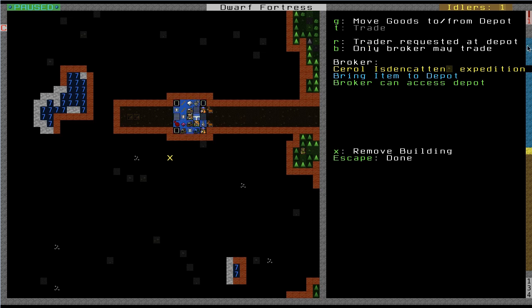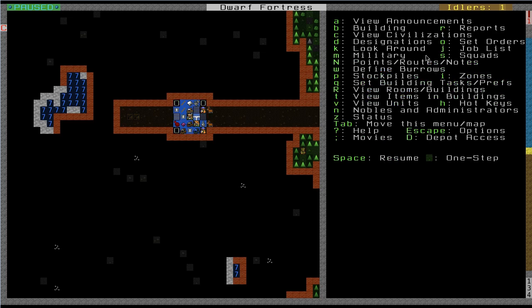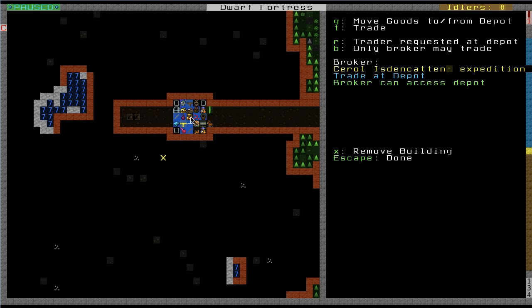Now I want to request his presence at the depot, so I'm going to press R. That's going to say 'trader requested at depot' — before it said 'no trader needed', but when you press R it will say 'trader requested at depot', so that's going to tell him to come up here. You can also, if you don't have a broker or anyone with high enough skills, press B to change it so that anyone can trade, not just a broker. But I want the broker to trade because I want the best deal for my goods. So I'm going to resume the game and my dwarves that have hauling labor enabled are going to start bringing stuff up. As you can see they're setting it here in the depot. My expedition leader should, theoretically, come up here and wait at the depot — and it looks like that's him right in the middle. So now I can trade.